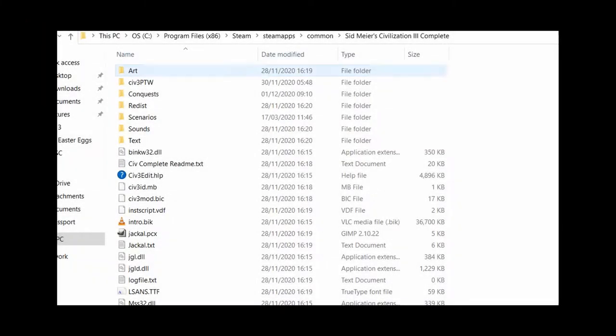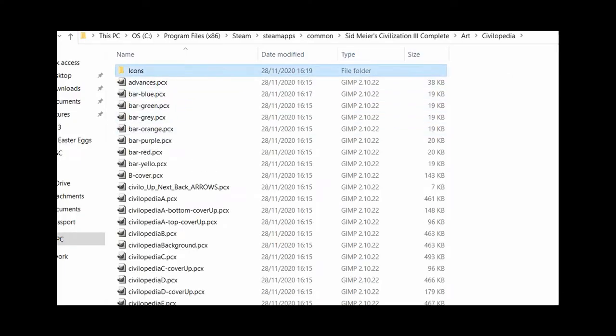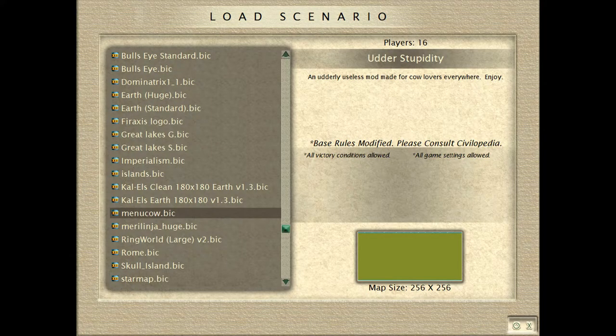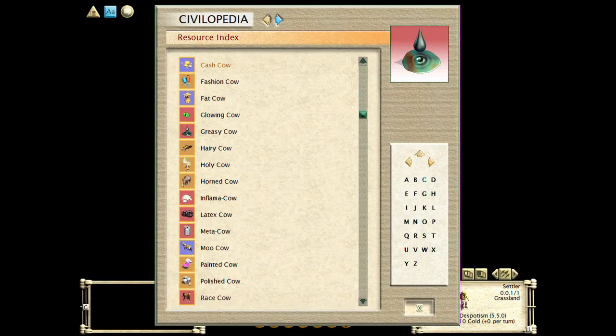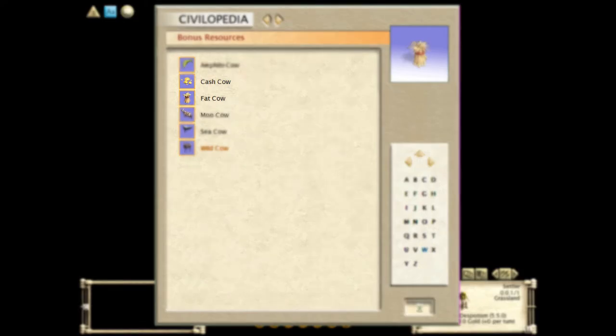The next easter egg is something that was well hidden by the developers. If you go into the art folder, then civilopedia, then icons, and scroll down, you'll see a PCX file that you can't open with an image editor as it is corrupted. However, if you change it into a BIG file and place it in the scenarios folder, it becomes a playable scenario named "Other Stupidity." The map is nothing but cows as far as the eye can see, with all the regular resources replaced with cows and cow names — for example, gold becomes "cash cow" and whales becomes "sea cow."